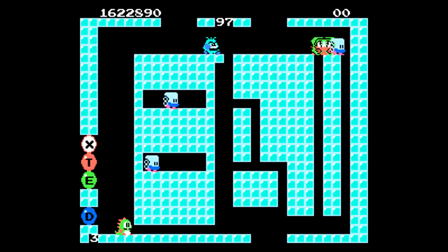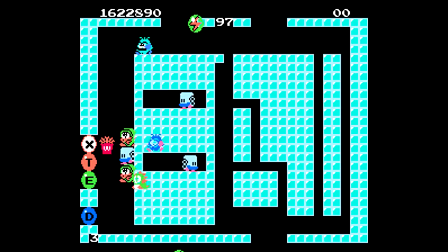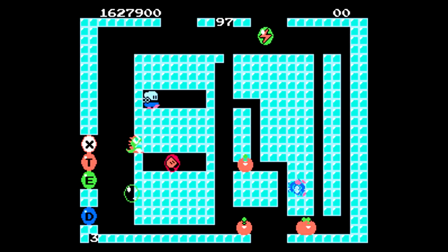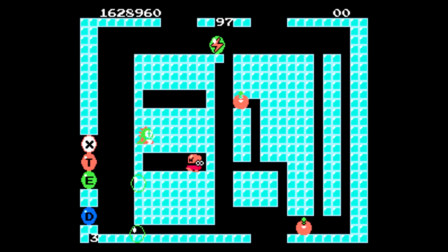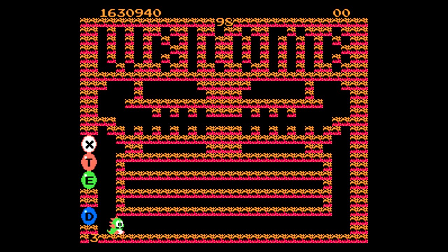Level 97 thankfully is a lot easier to manage. There are lightning bubbles and I just kind of wait at the bottom for all these enemies to fall off the top and come right towards me, and then I just have to do a little bit of mop-up duty taking out the two Zen Chan guys.